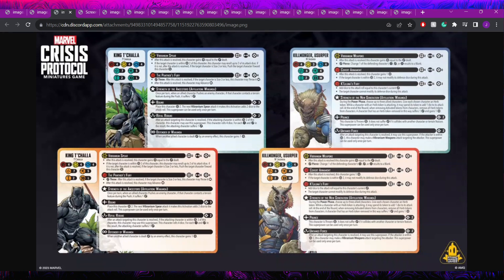T'Challa comes with a leadership called Strength of the Ancestors. There was speculation about whether Black Panther would have a leadership in this box since Killmonger was also getting one, but it turns out they're both getting one. Black Panther's is interesting: once per turn, when an allied character pushes an enemy character and that character contacts a terrain feature during the push, it takes one damage. Models like Shuri, Iron Man, Blob, and Gwen from Web Warriors should synergize really well with this — anyone with consistent pushes.